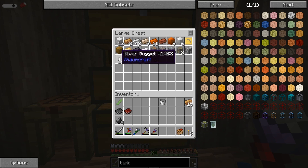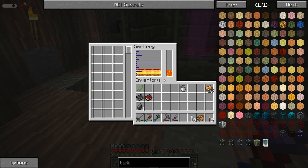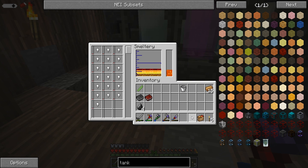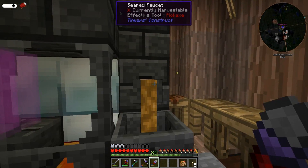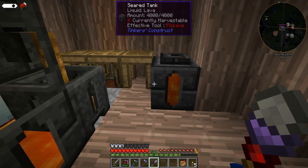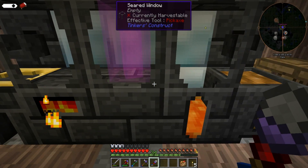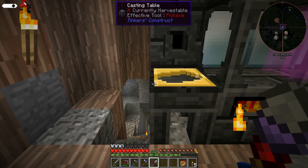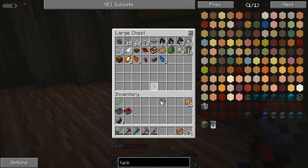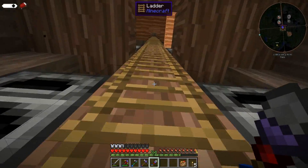The silverfish dropped silver nuggets which is going to be super duper handy for us. Even though I'm not at the level where I can necessarily mine silver — you need to be at silver mining level — I am at the level where I can basically make a silver pickaxe head, and with that we'll be able to do some stuff.